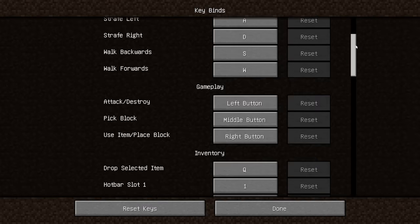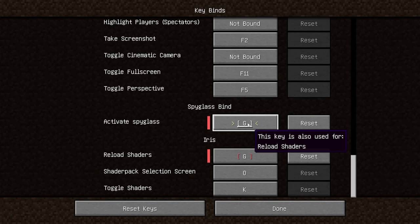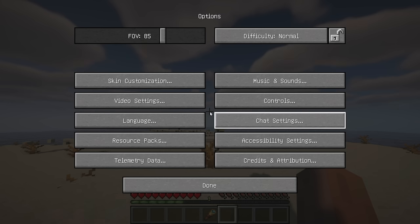Spyglass Binder is a vanilla-friendly zoom mod. The mod allows you to add a key binding for activating the spyglass from any slot of your inventory.